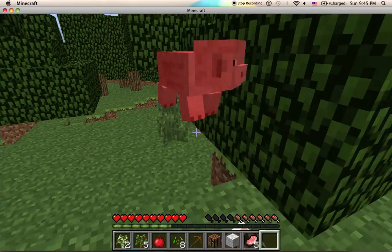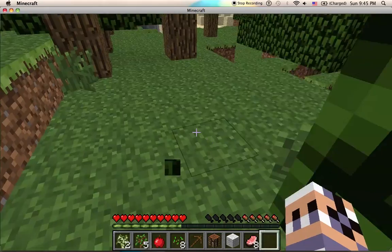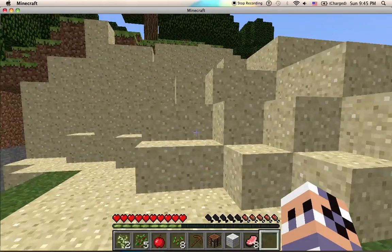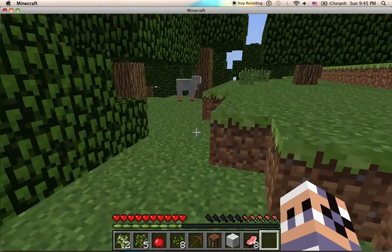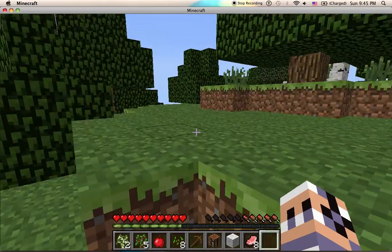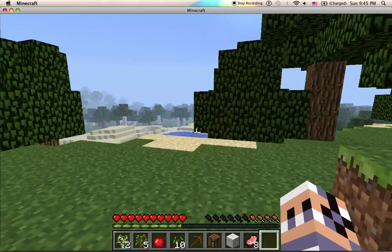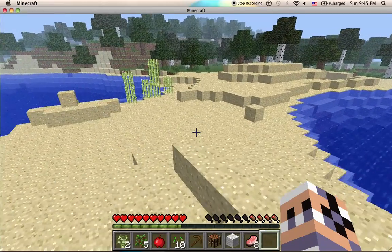Coal is the black ore you mine. Charcoal is made from cooking raw logs in a furnace. They are exactly the same, and charcoal will even give you experience for cooking it. Both will smelt or cook eight objects. Keep that in mind when smelting so you don't end up wasting fuel.